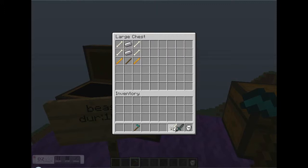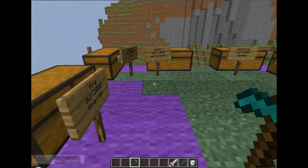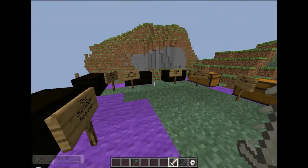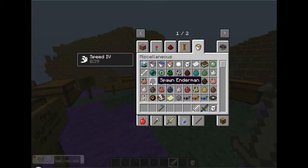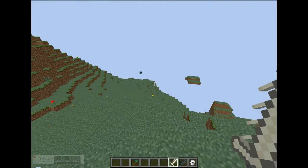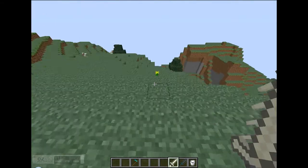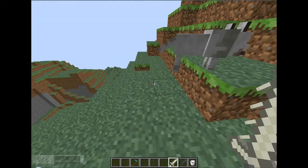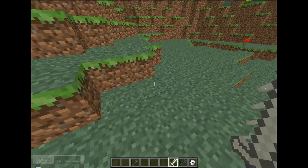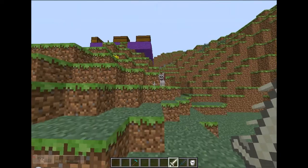The beast sword is two blaze rods, a stick, four bones, and two iron ingots, and it gives you speed five. It spawns a tamed dog wherever you're staring — but don't stare at the ground or you won't get a dog.